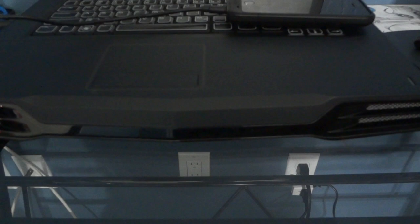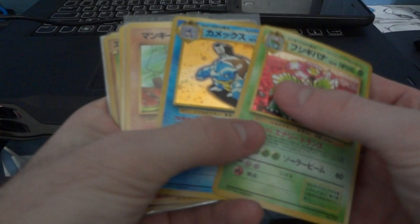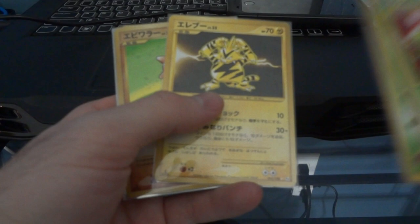These ones right here are $3 each. By the way, the other ones were near mint to mint in that stack - same with these. $3. These ones right here are $8 each. These ones right here, $8, $8. And these are $4 each. Sorry about that - I'm getting things mixed up. These are all near mint to mint as well.